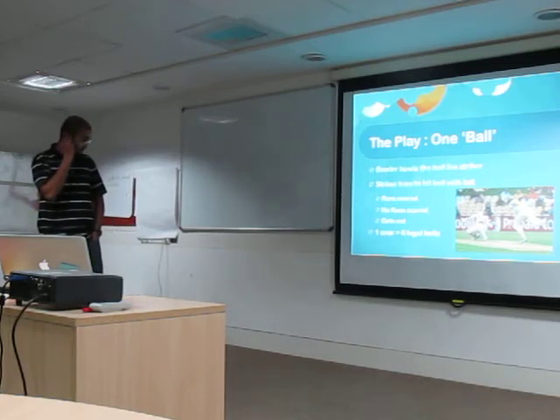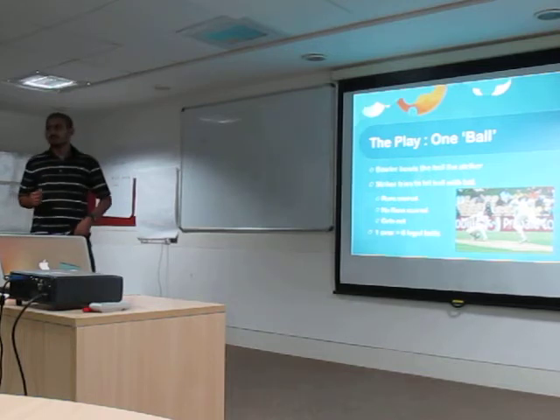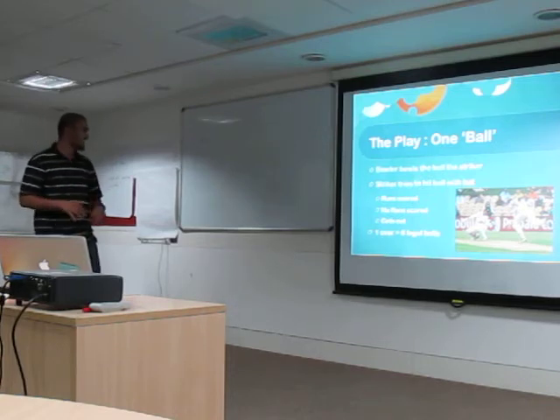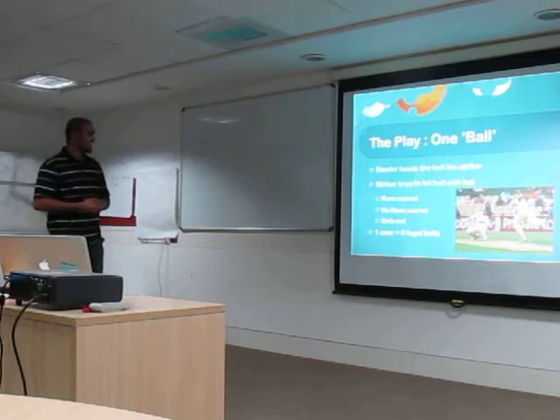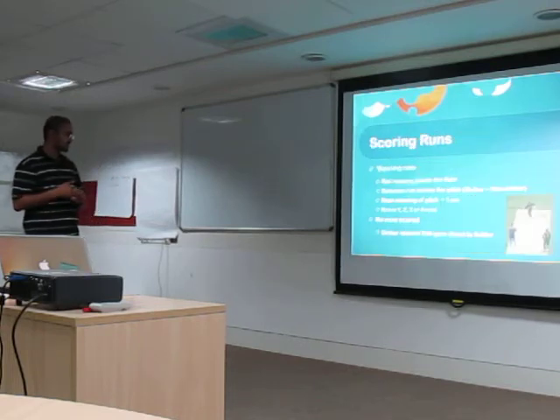So how do you play? The bowler bowls at the striker, and the striker wants to hit the ball. So either you will score a run or you'll get out. Six legal balls is called one over.